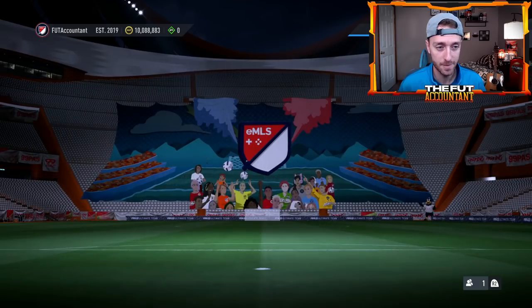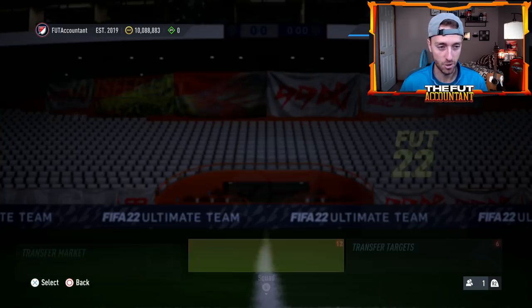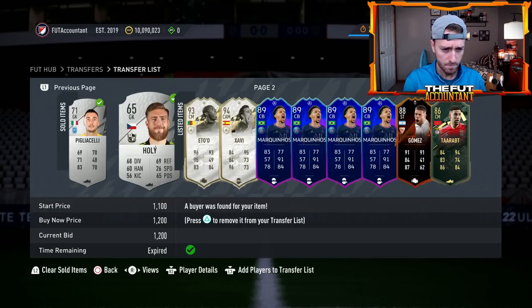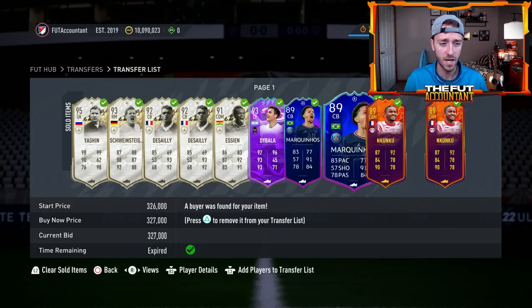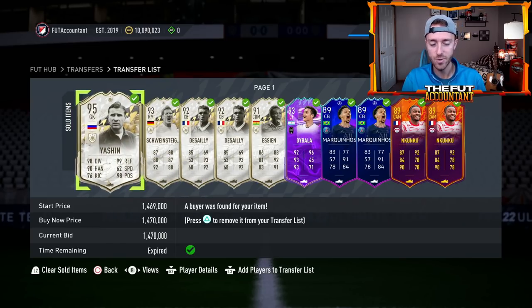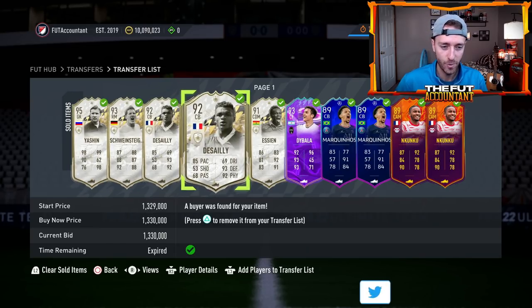Of course, content and SBCs from EA could drop some of these prices — that's the only real risk. But most of the time you're just going to see these prices bounce back and forth day after day. That's my number one trading method — I use the same method just with higher budget cards. That silver card we bought, I just sold it for 1,200 coins — easy win. But that's the same trading method I use with Kyle Walker and with icons too.